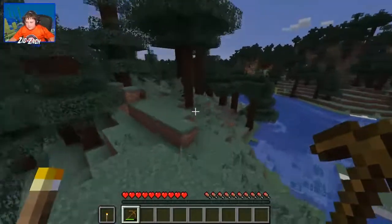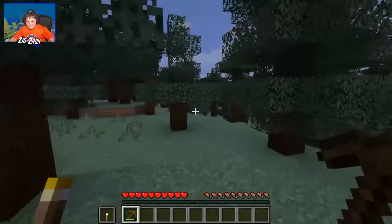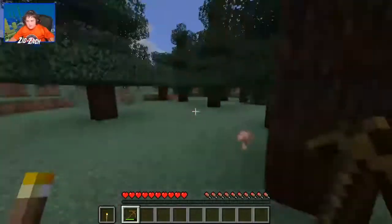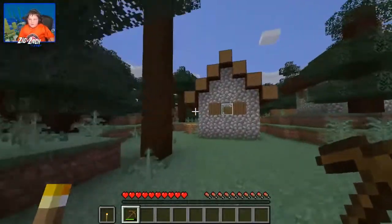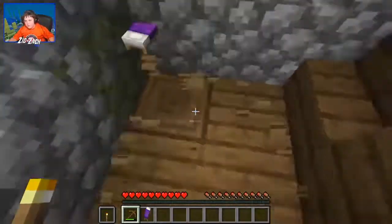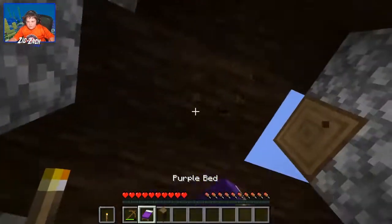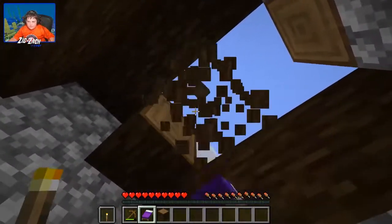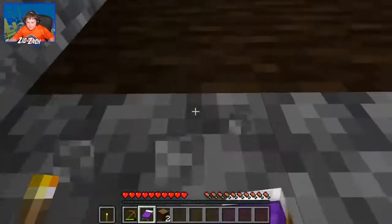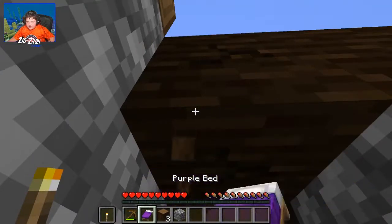All right guys, we're going to this thing. I will hit the people who come at me with the pickaxe - that's how I roll. You come at me and I hit you with a pickaxe, and then you're gonna be crying because I'm cool. I got a purple bed! I'm so glad I got a purple bed - purple is my favorite color. I'm gonna take this whole entire house apart if I have to, to get this wood.